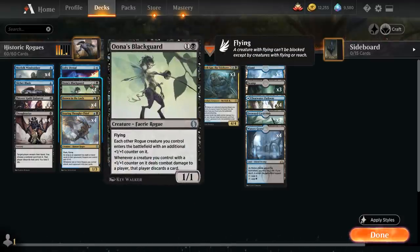Una's Blackguard is a one-and-a-black 1/1 faerie rogue with flying, saying each other rogue creature we control enters the battlefield with an additional +1/+1 counter on it, and whenever a creature we control with a +1/+1 counter on it deals combat damage to a player, that player has to discard a card.